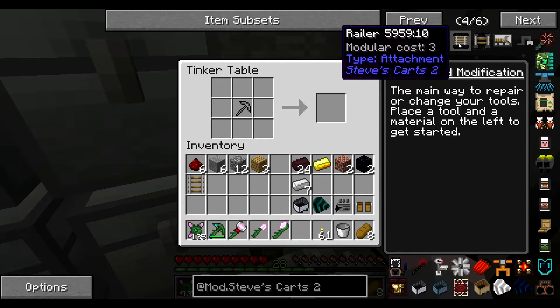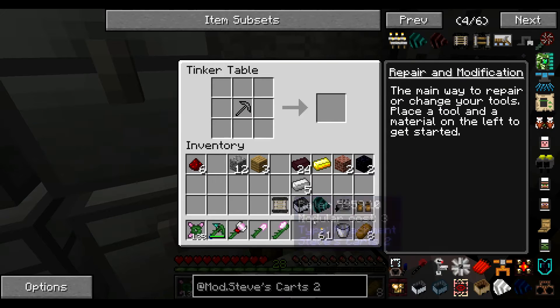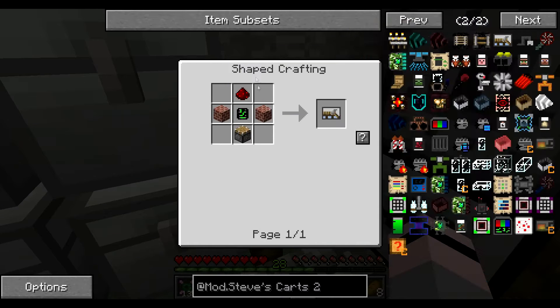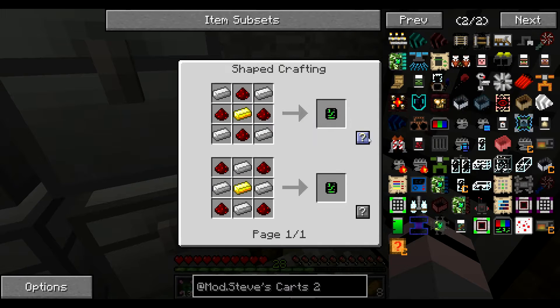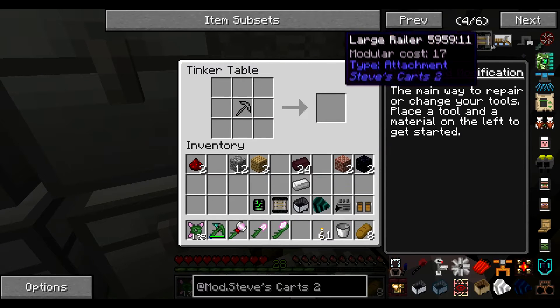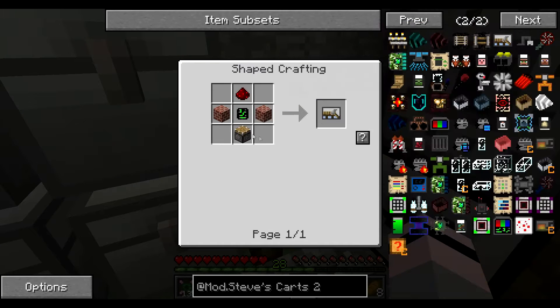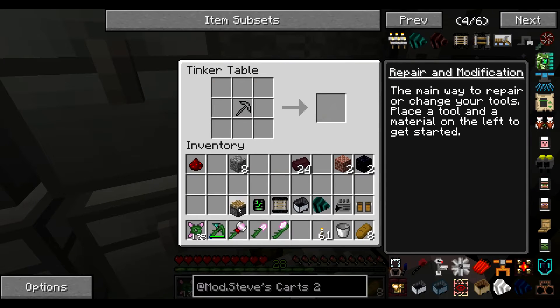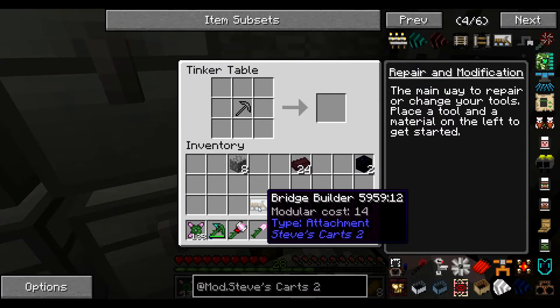Something quite important would probably be a railer. For that, nice and simple - done. The next thing we're going to need is probably a bridge builder, just in case. Now I'm hoping this works how I think it's going to work - I don't know if it will. I need a bleed piston. There we go, bridge builder. I really hope that works how I think it is.